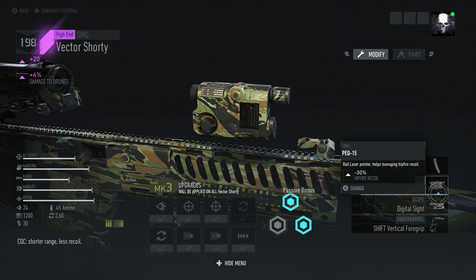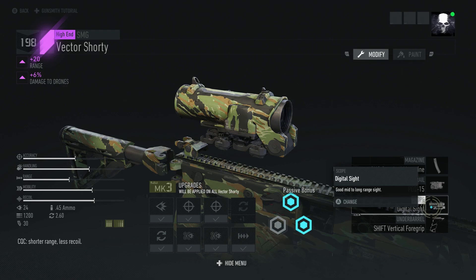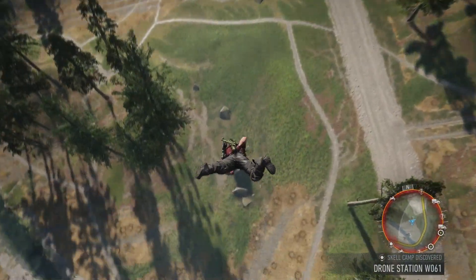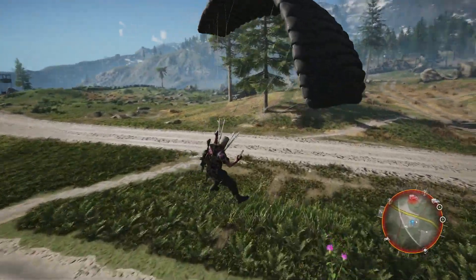This one takes away 30% of my hip fire, but I don't care about that since this is going to be a sniper build. Now, this is a burst or full-auto rifle, so I don't know how good it's going to be for sniping. I think I can make shots but probably only under 200 meters — pulling off longer shots will be challenging. They're close to each other so I'll land right here.